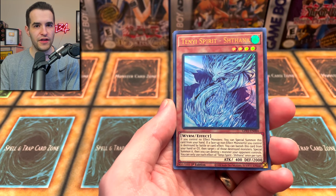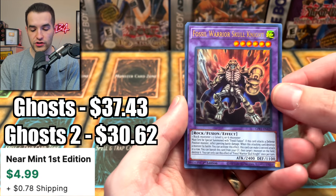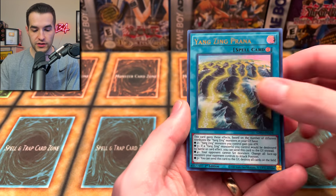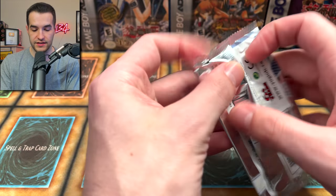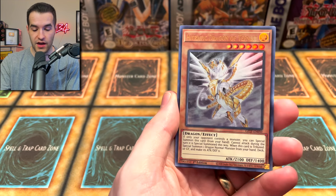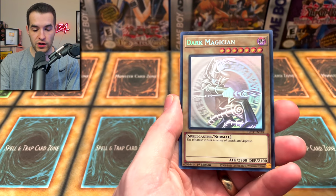It seems like it's the fifth card in Ghost from the Past 1 and the third card in Ghost from the Past 2 — interesting. Fossil Warrior Skull Knight — that's a very good card for Ghost from the Past 2. Zombie World is also good, and the Yang Zing. Wow, this is a good opening, guys. Remember, if you want to enter that giveaway, you can win all this stuff. Winners will be announced on the community tab in a week or two. Photon Thrasher.